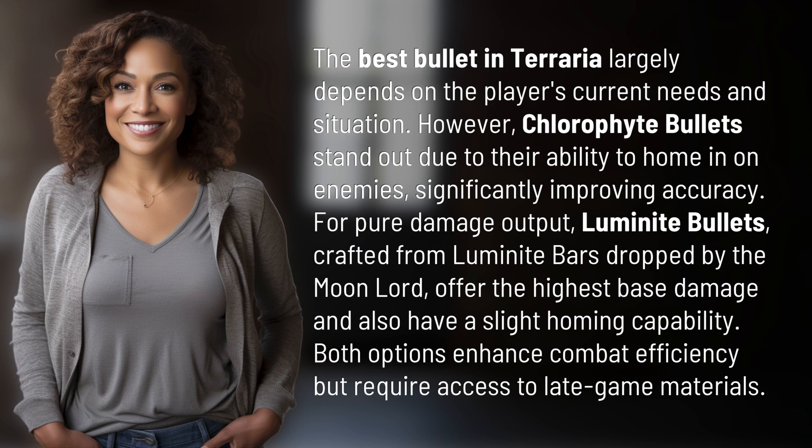For pure damage output, Luminite bullets, crafted from Luminite bars dropped by the Moon Lord, offer the highest base damage and also have a slight homing capability. Both options enhance combat efficiency, but require access to late game materials.